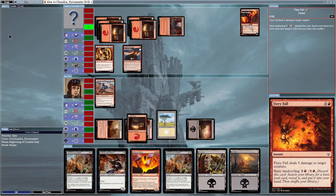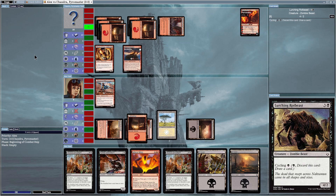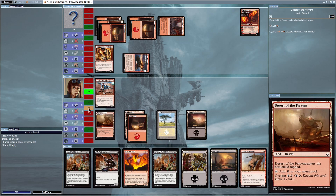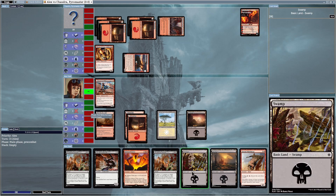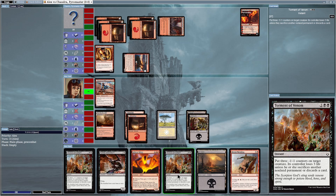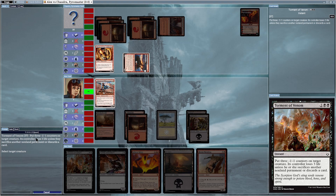He used Fiery Fall, which is an instant, and dealt five damage to one of my creatures — that sucks. I've already got three creatures in my graveyard, and Lurching Rod Beast is dead now. He attacks me again. I'm really losing health — only seven life left, and if I reach zero it's game over. Let's put the Swamp down.